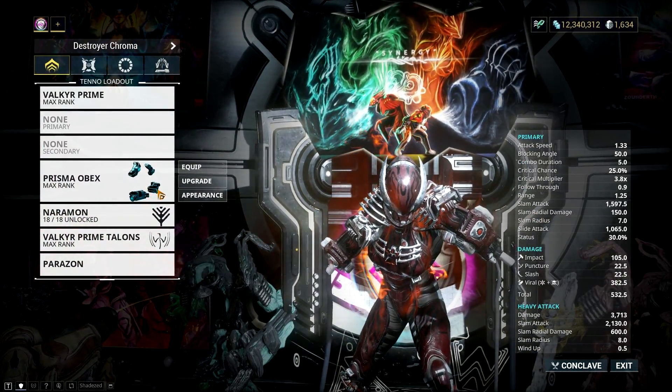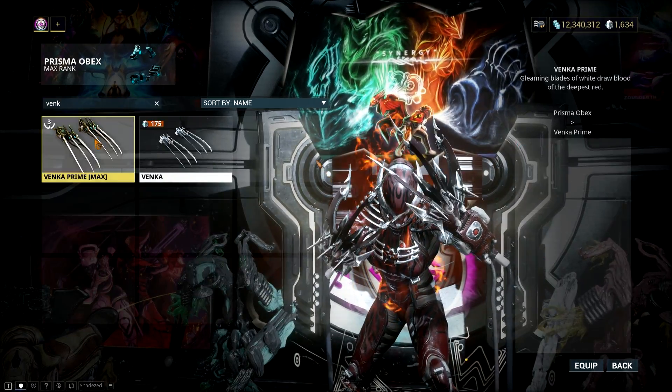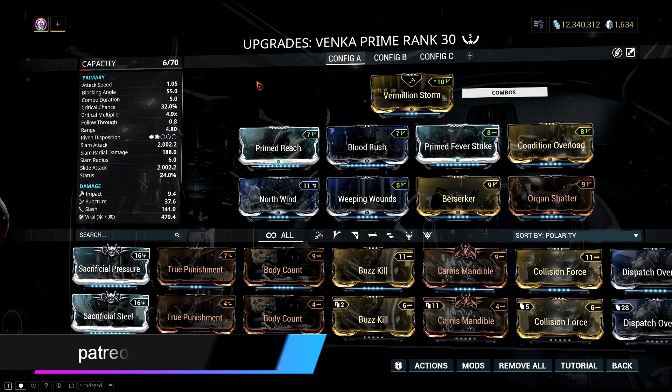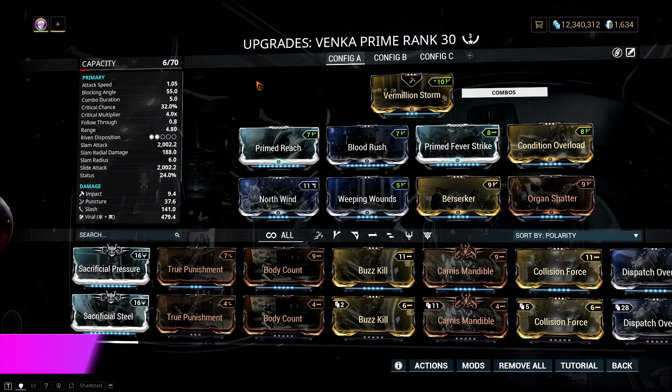Prismobex can only be obtained from the Void Trader or by buying one from other players. If you don't have this melee weapon, you can always use Venka Prime. Thematically, this is the best suited for Valkyr — cats with sharp claws are as deadly as the Marked for Death nerf. Well, not really, but it gets the job done. Venka Prime is amazing since it deals extra damage because of its higher combo count, and every Slash Ground Finisher it deals is nasty enough to leave a pile of dead bodies on the ground.